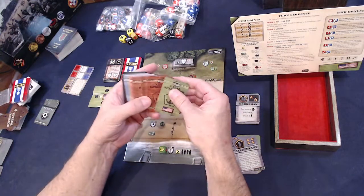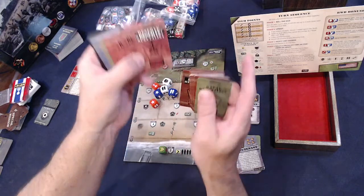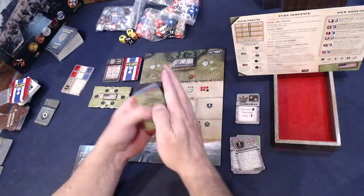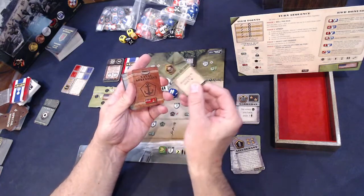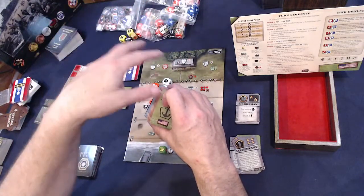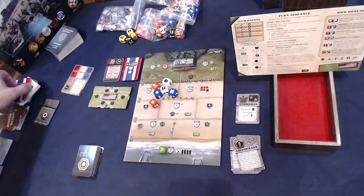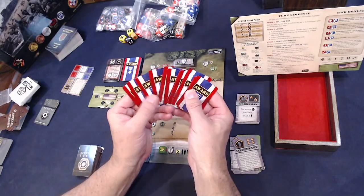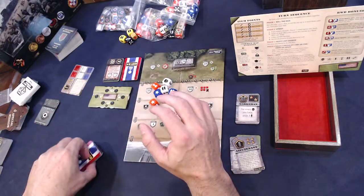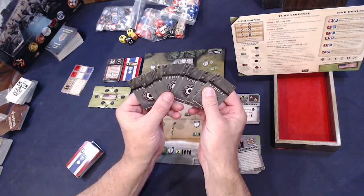Some expansions bring new faction dice in different colors. One expansion adds naval specialists for each faction, helping you navigate through mines and water to reach the beach. There are also many more awards to find and vehicles to collect across the different expansions.